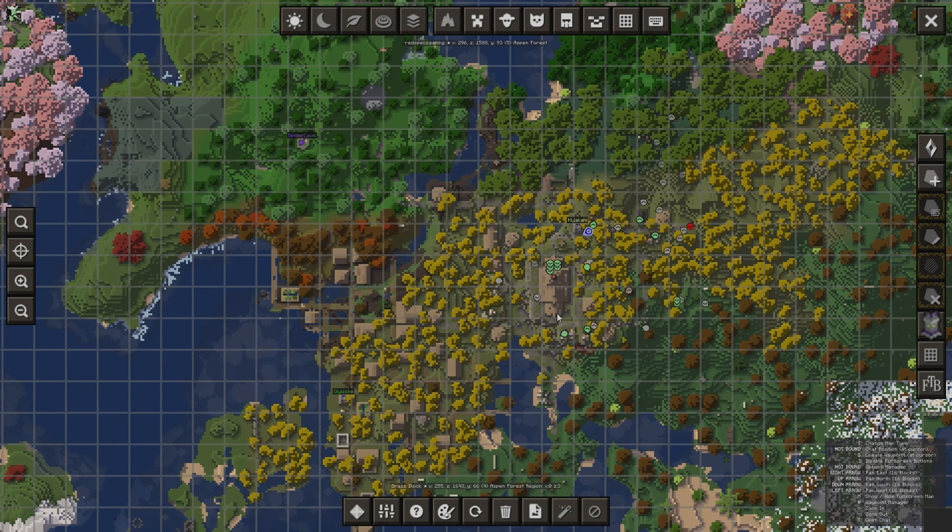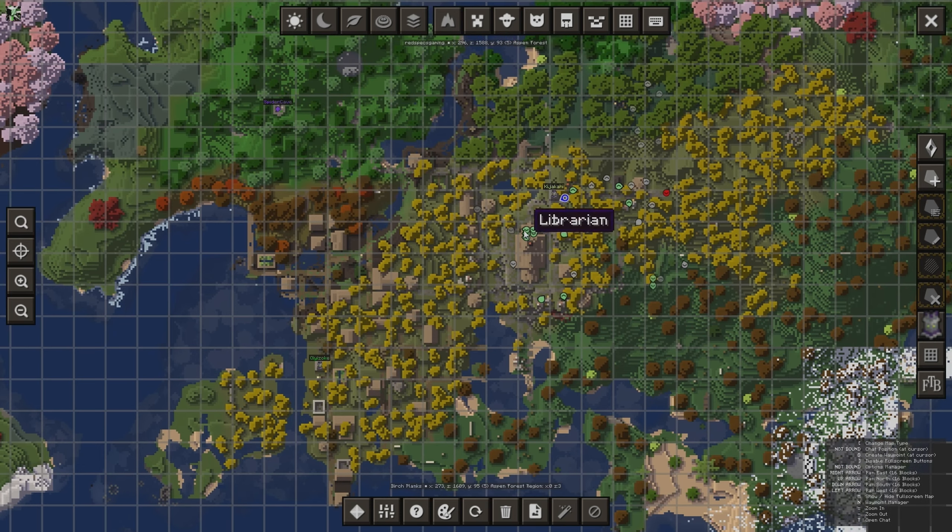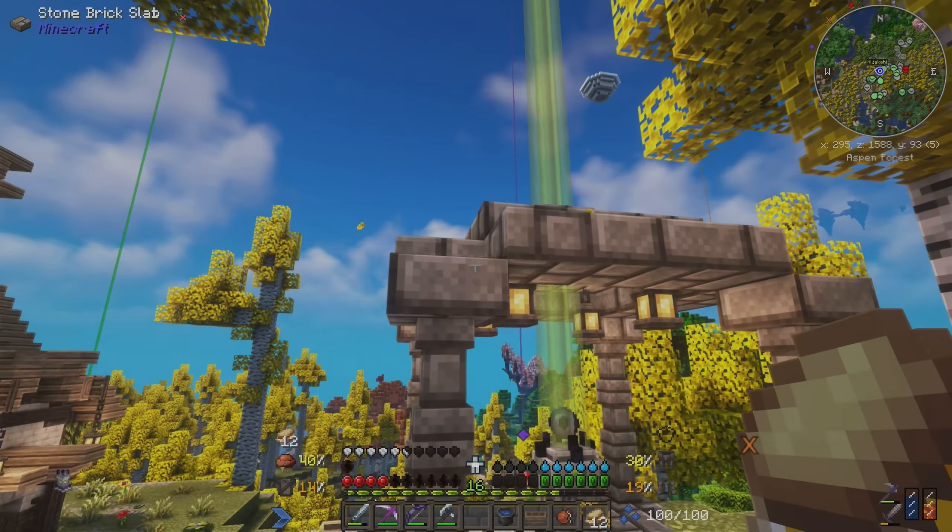Looking at the map, I realized these were actually several villagers together — there were even two teleporters in the area, and one of them was right outside of what I'm now calling the monastery.